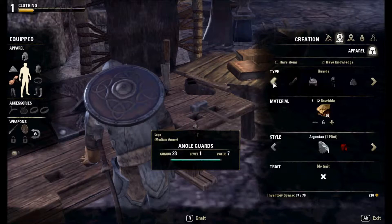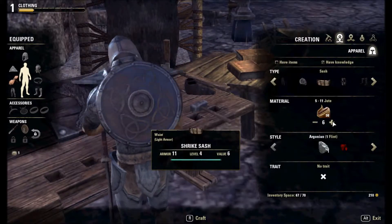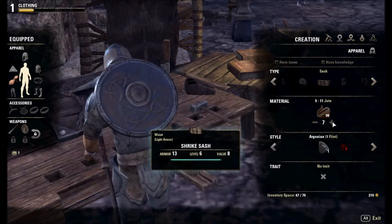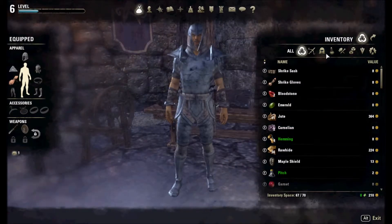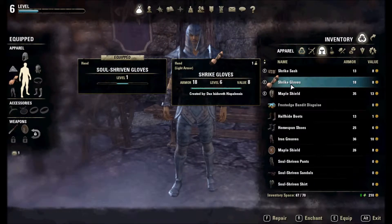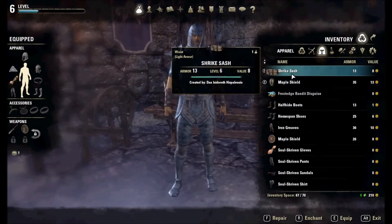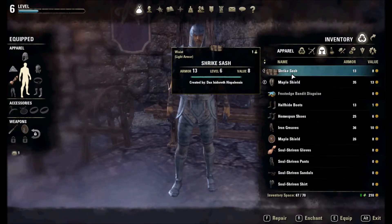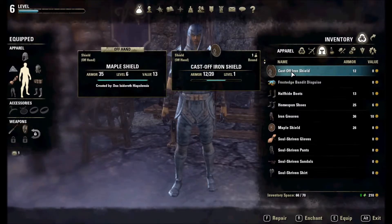Cool. Anyway, I need... now to equip them. And you may ask why am I making some clothing equipment instead of metal? Because a bit of clothing means I can increase Magicka recovery.